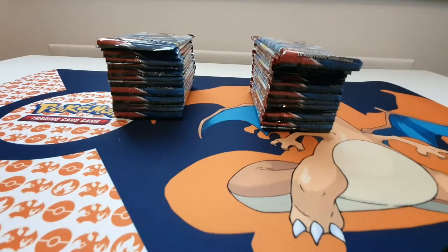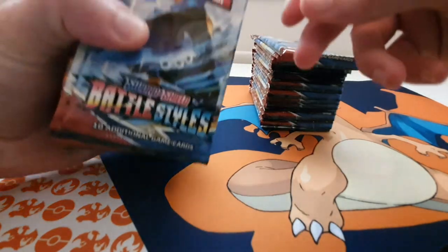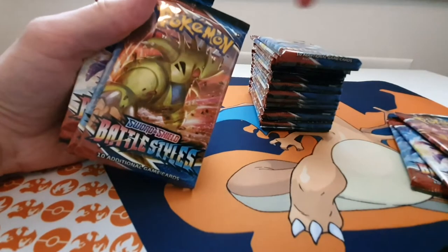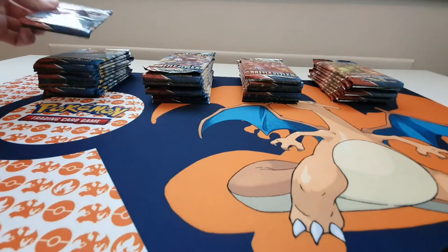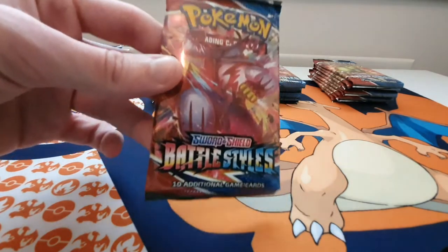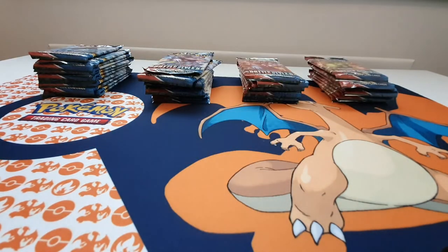Let's see if we manage to get it. With this card set being brand new, let's have a look at some of these pack artworks. We've got Empoleon, Urshifu, and Tyranitar. I'll just arrange these and we'll get to opening. So we've got our Empoleon packs, Rapid Strike Urshifu artwork, Single Strike Urshifu, and Tyranitar. At the end of the video I will be giving away half of the 36 codes — that's 18 codes given away.